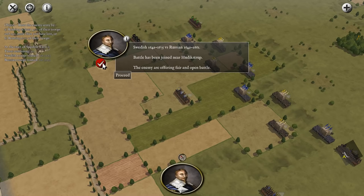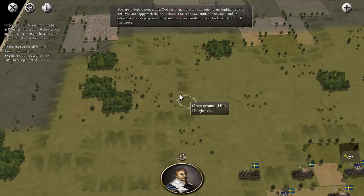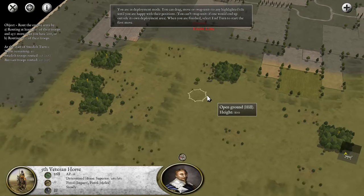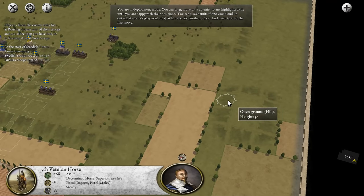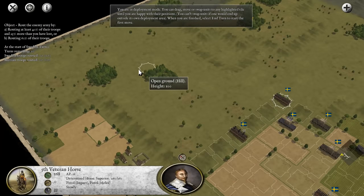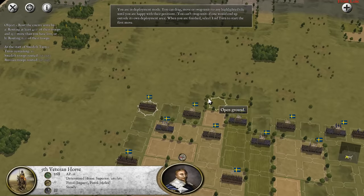The enemy is offering fair and open battle — well, I don't know how fair it is, but it is open. Now deployment mode. What can we take advantage of here? The hill up here is where we'd want to be, but we can't deploy there — we can't deploy anywhere near that, which mitigates our advantage. Just trying to see where we might be able to gain some terrain advantage. It drops down to open ground here, and it's high ground for them, which is bad for us.